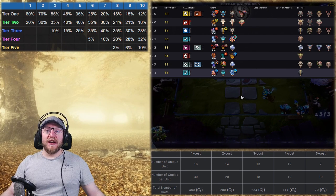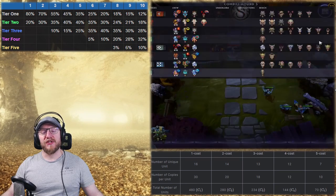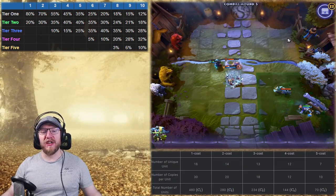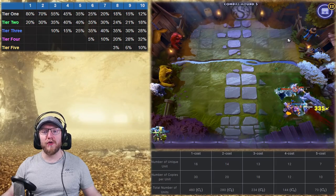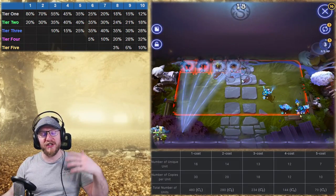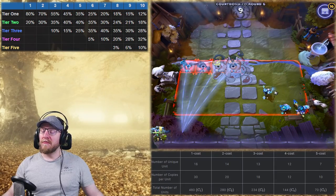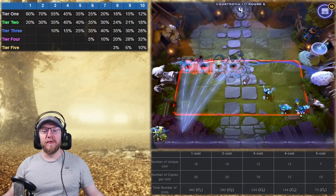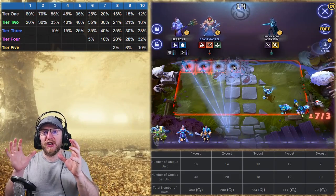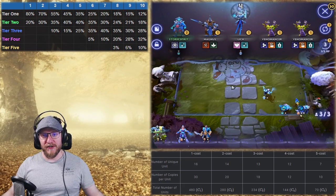Additionally, roll builds let you take advantage of when the shop offers a particular set of units. If you happen to see plenty of brawnies, plenty of knights, or plenty of mages in the early game, you want to have these roll builds in your repertoire. You could ignore those pieces and continue with a level build, but you may be missing out on MMR — if the shop offers you lemons, make lemonade. These are very powerful builds if the shop offers them.